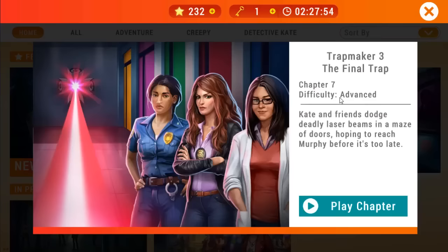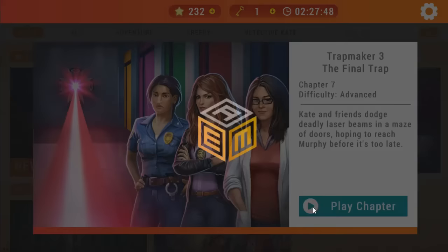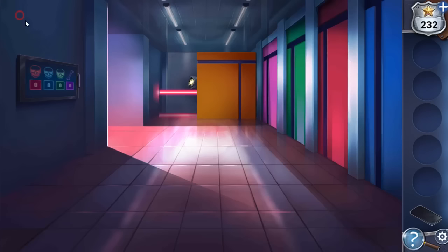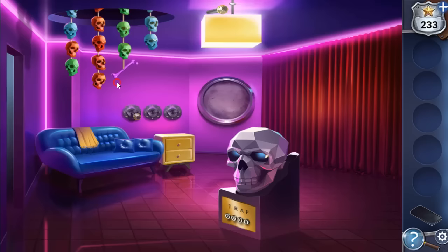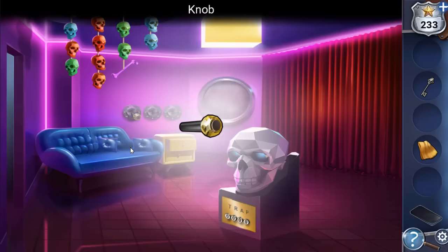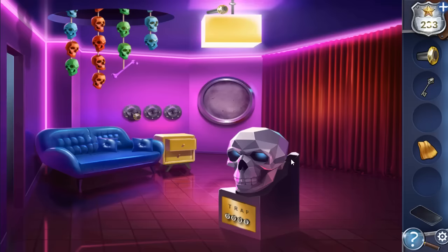We are playing Adventure Escape Mysteries: Trap Maker 3, Chapter 7. We can save Murphy here. Another call from Trap Maker — no time for talking. Going into the room on the left: we take a blanket, get a key from the drawer, get a knob from under a pillow, and find a sparkle. We move the curtains, open a panel, and with the knob we can switch between x-ray and regular views.